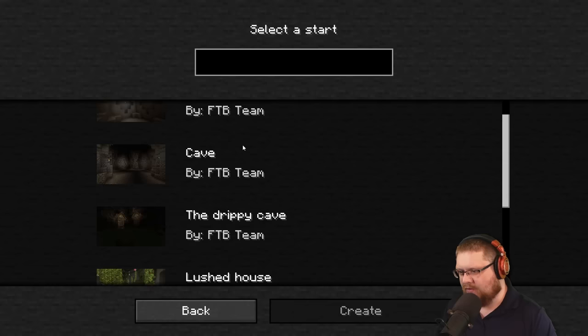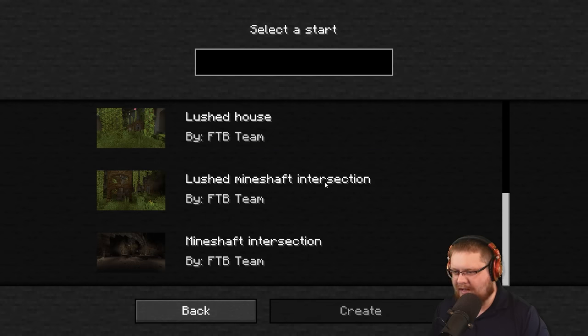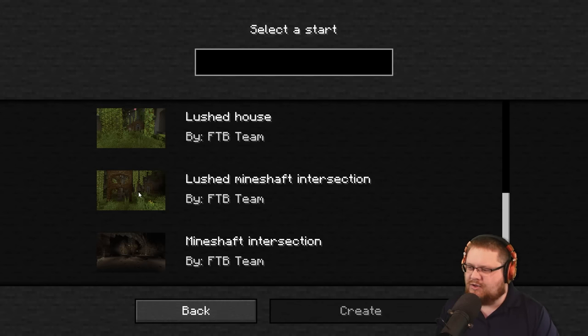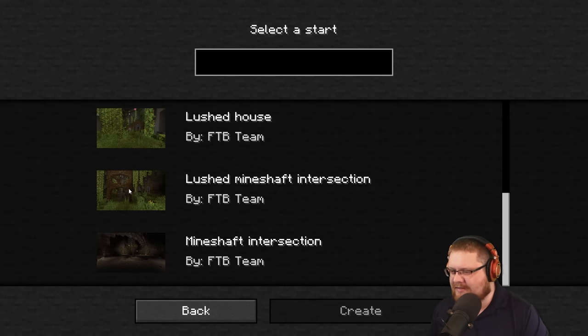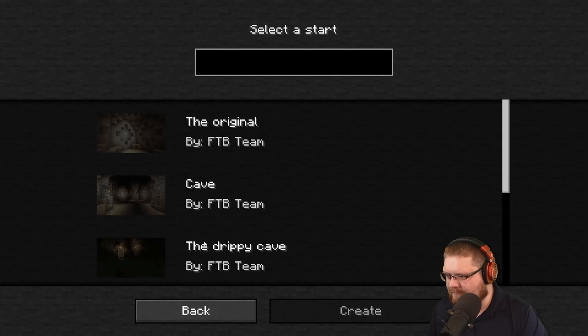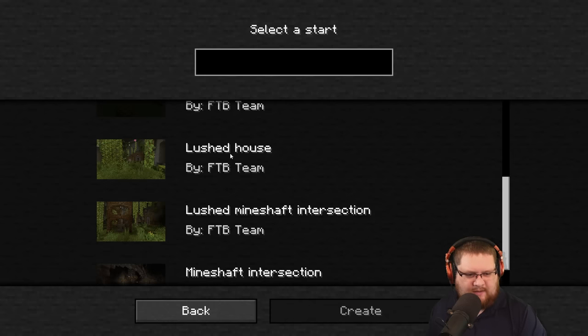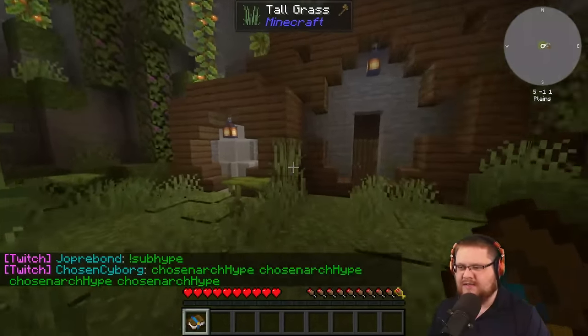Oh, this is fancy! So we have the original, or we have the cave, we have the lush house - the drippy cave, lush mineshaft. Interesting. That looks very similar to a build I've done in the past over the lush area in our single player world. This is a mineshaft. Should we really go with the original? I'm like... lush house sounds really cool. That gives you access to all the lush materials, I guess. I don't think I would like the mineshaft - definitely lush. I think I'm gonna go with the lush house.